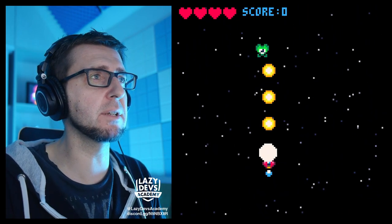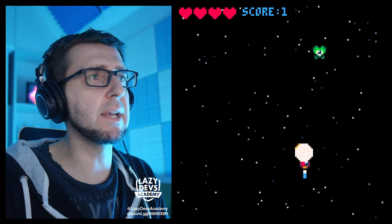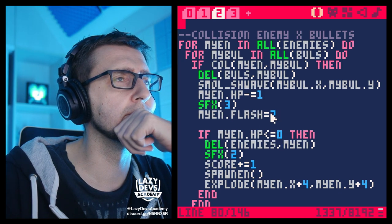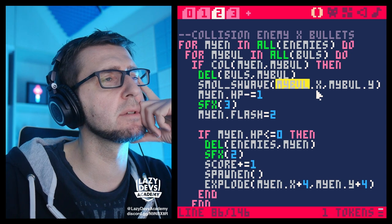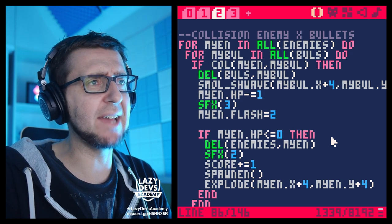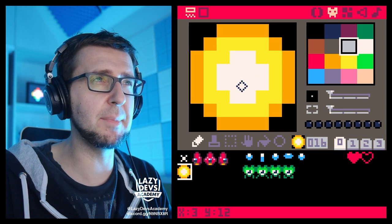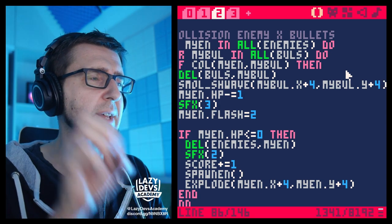The shwaves are appearing at the wrong spot. The bullet's position is always at the top-left corner of the sprite, so we need to add 4 to center the shwave on the bullet. We need to do the same as with the enemies — add 4 to the position so the shwave emanates from the center of the bullet. Yeah, that looks better.